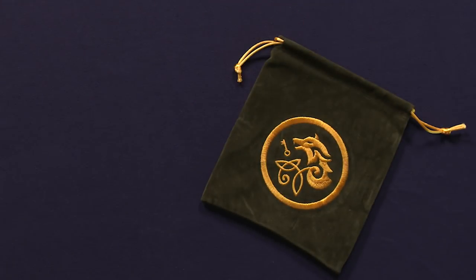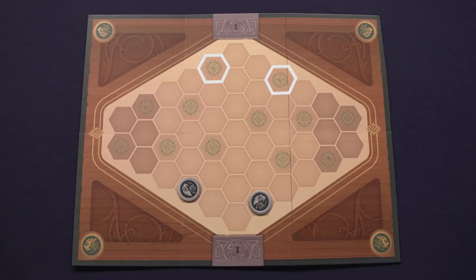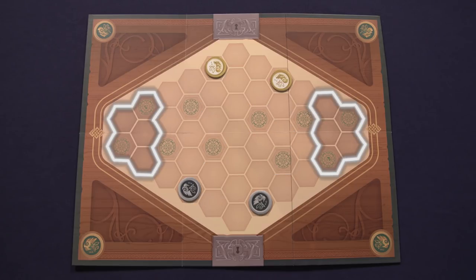Each player chooses a faction, takes a matching bag, a single royal coin, and six control markers. Two of those control markers should be placed on the starting locations on the board. The remaining spaces are neutral. Additionally, the darkened sections of the board are reserved for four-player games, so only the central locations apply.